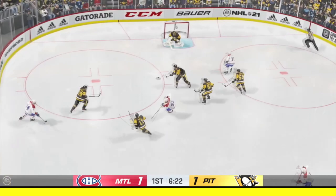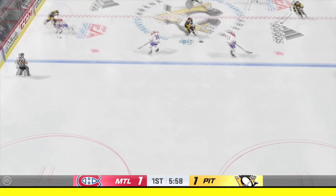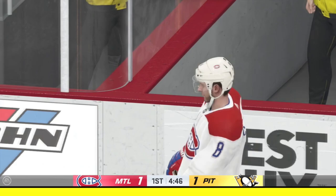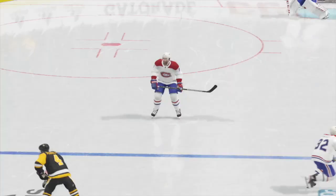Shielding the puck is the most dominant possession tactic I've ever seen. You can still be hit if someone charges you, but it makes your player feel like they can take more of a hit than normal. It's harder to poke check because you're literally dragging the puck to the farthest point away from the defender.